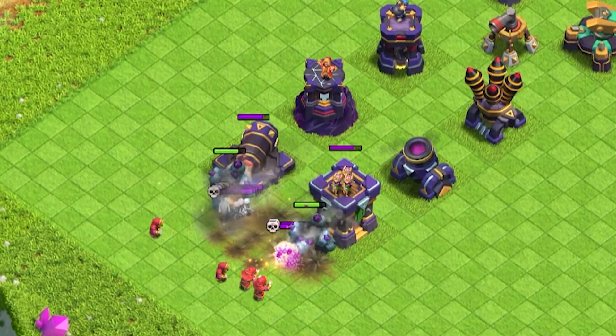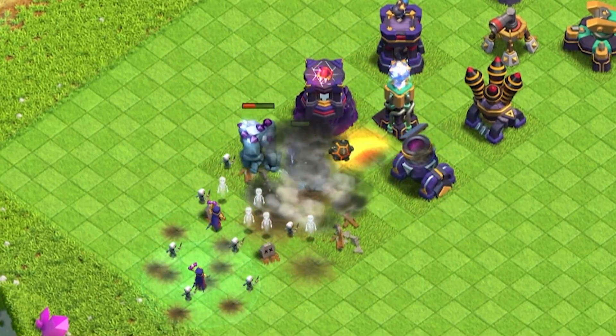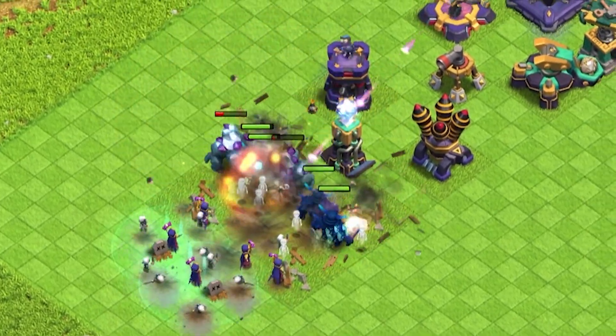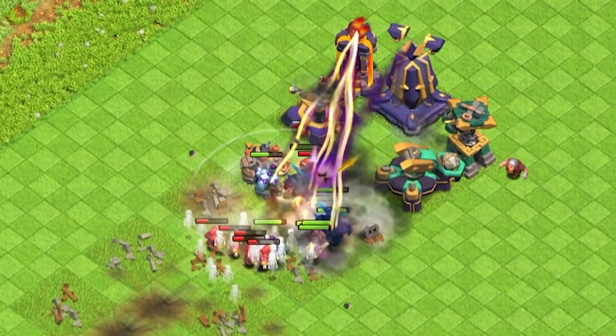Next, let's try a Golem, Witch, Wizard, and Pekka combo — or let's just call it Go-Y-We-P. This army composition contains small troops, medium troops, big hitters, and tanks. So it should showcase how effective traps are against different types of troops. I think the Tornado Trap is the MVP here.